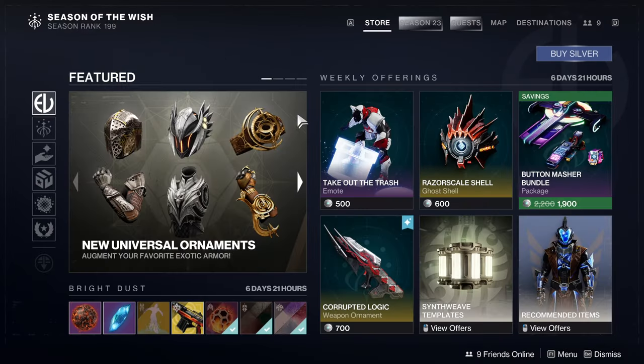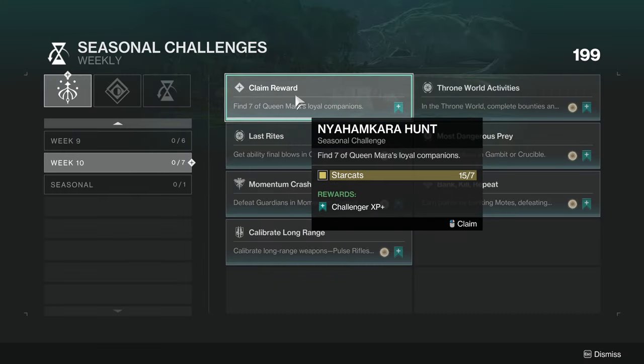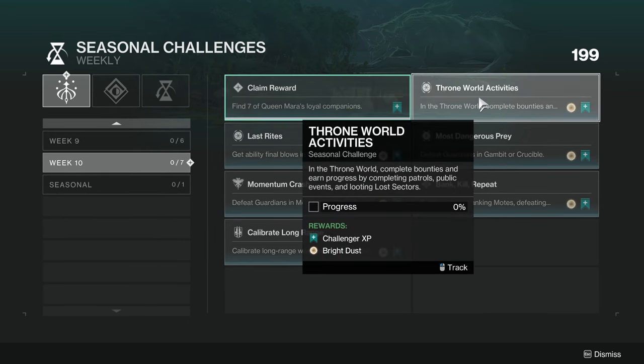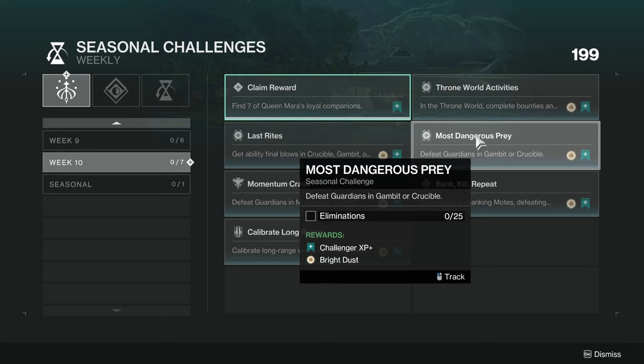Now for the week 10 seasonal challenges. First, Nahamkara Hunt — find all seven of Queen Mara's loyal companions, the star cats found throughout the Throne World. Throne World Activities — complete bounties and earn progress by completing patrols, public events, and looting lost sectors. Last Rites — get ability final blows in Crucible, Gambit, or Vanguard, with bonus progress for Guardian final blows. Most Dangerous Prey — defeat guardians in Gambit or Crucible.